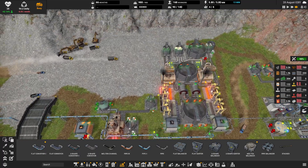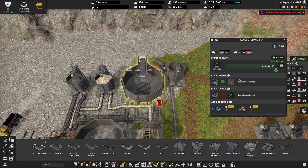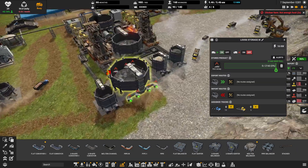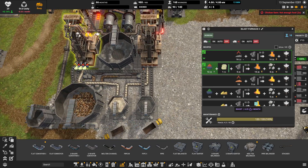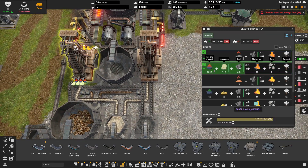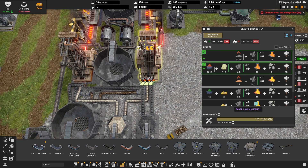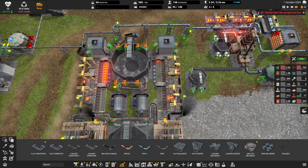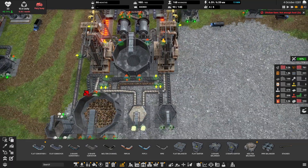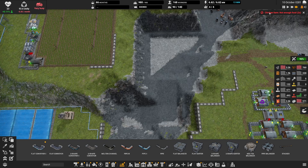Now we're gonna see some iron scrap up in this business. There we go — it'll take priority. Beautiful. And that produces the same stuff — that'll let our iron ore catch up a bit.